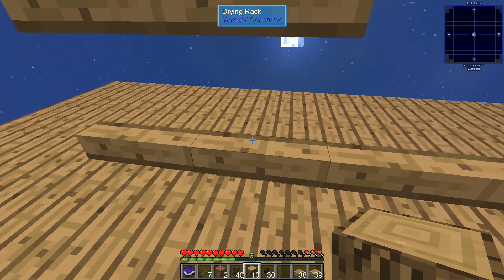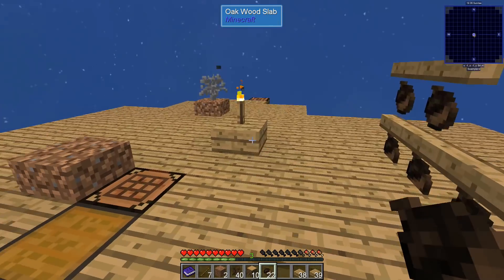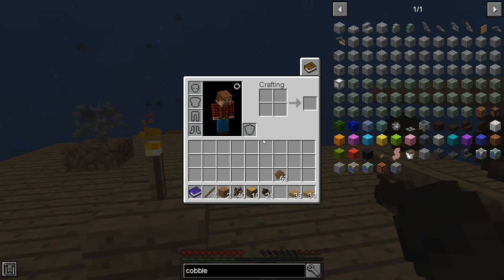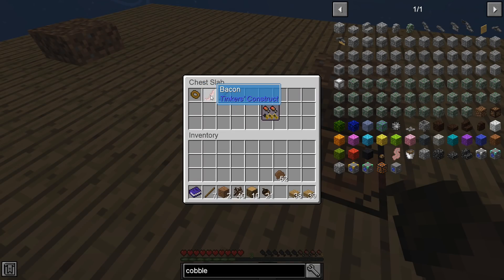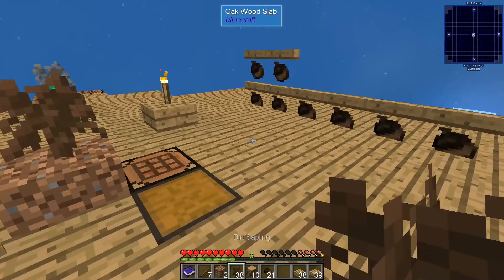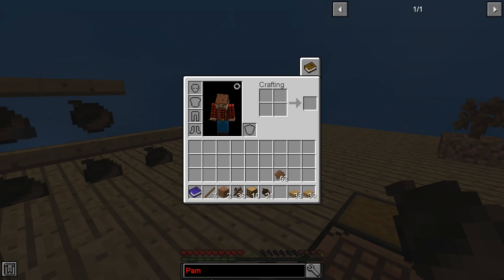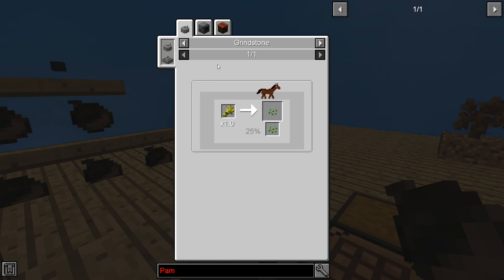Let's get some more drying racks set up. I'm getting a little hungry — we're going to have to eat something. I'd prefer not to eat acorns but I will. I could also eat the donut item, though it doesn't give much food. No Pam's Harvestcraft in this pack. I really don't know what to do food-wise. There's the market but I don't know how to get it yet — and string seems to be the issue.